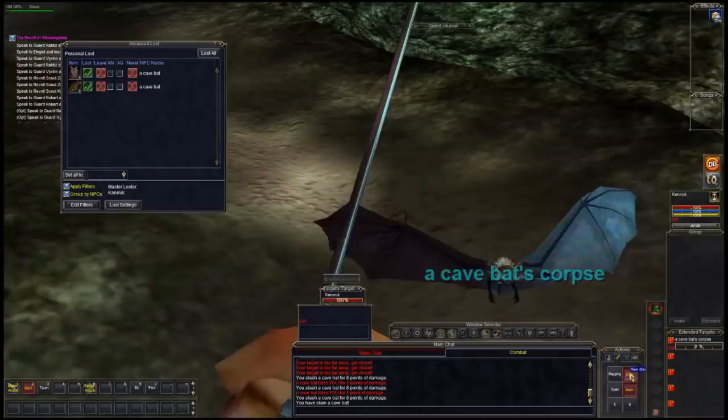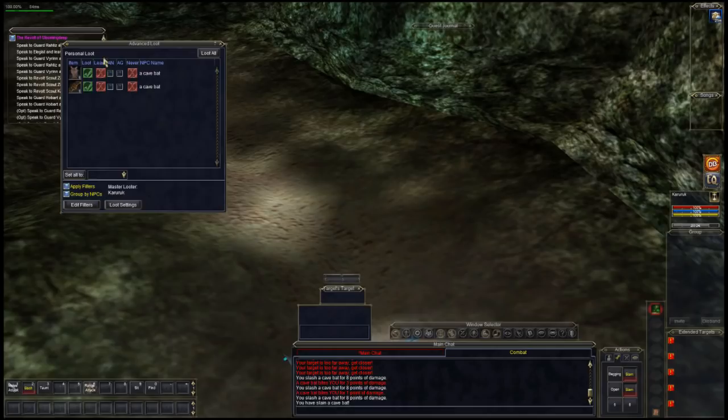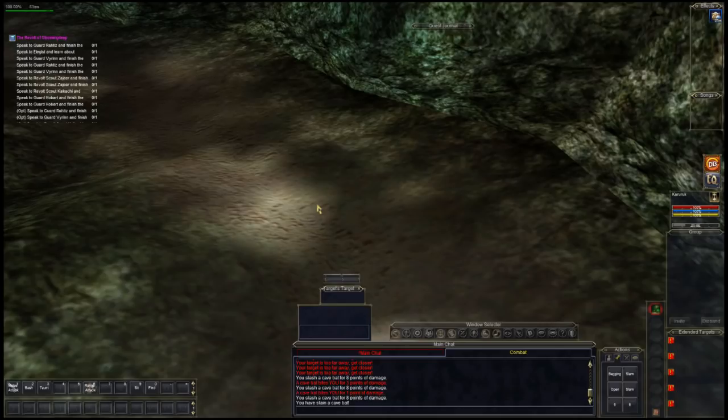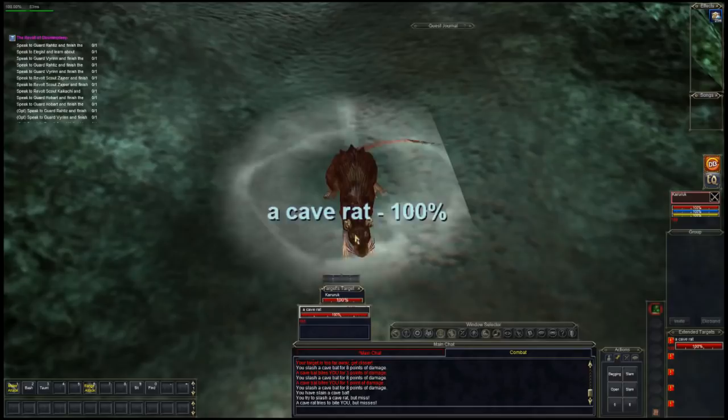Since the bat dropped bat fur and a bat wing and we don't need them, all we're going to do is sell them. If you click 'Always Greed,' now anytime I kill a bat that drops either of those items, it will automatically just go into my inventory. My spell is ready now — I can click it and pretty much kill the rat.